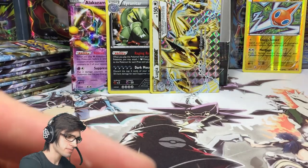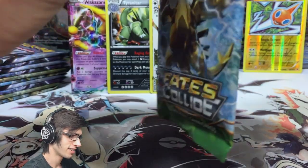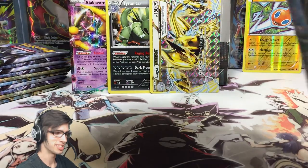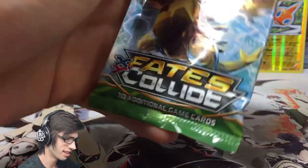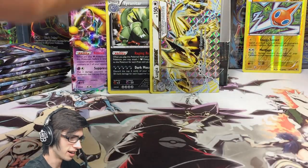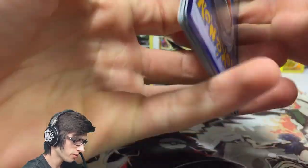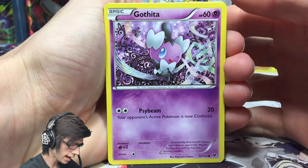We got a Lugia Break and the Lugia Break pack art for the very next pack too! Three and two. We've got a Gothita, Minccino, Whismur, Fennekin, Vullaby, Zygarde — the 50% forme — a Bent Spoon, Altaria Spirit Link, and a Kabutops reverse rare.